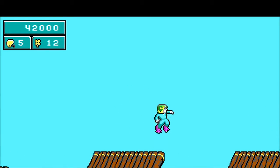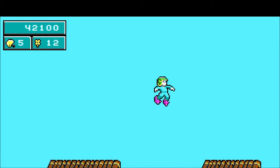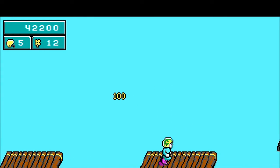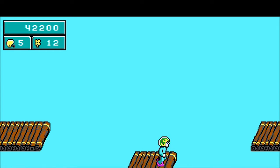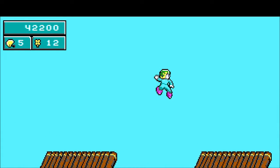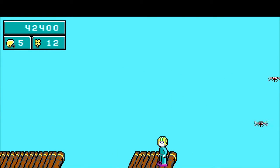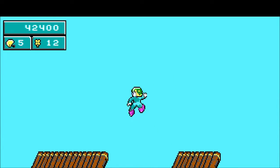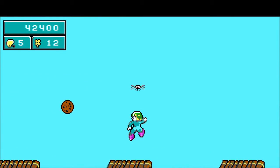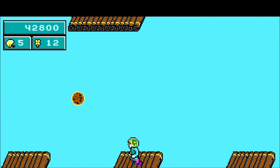Another one — this one's easy. Another. And here is a cookie — grab the cookie, grab the free bombs, and from this platform jump left. You have to fall down near this edge, so just do it like this. You'll fall on the platform. Grab the cookie, and another cookie, and another cookie.